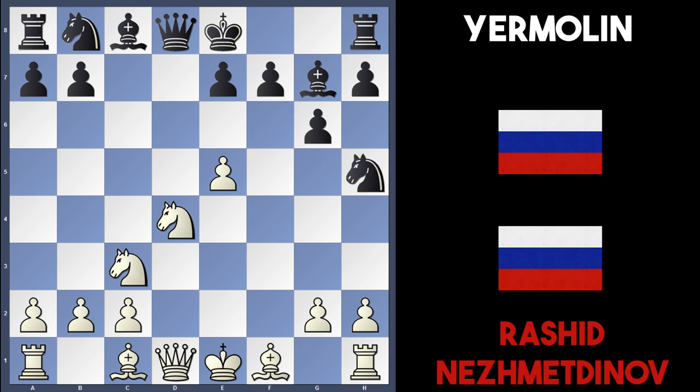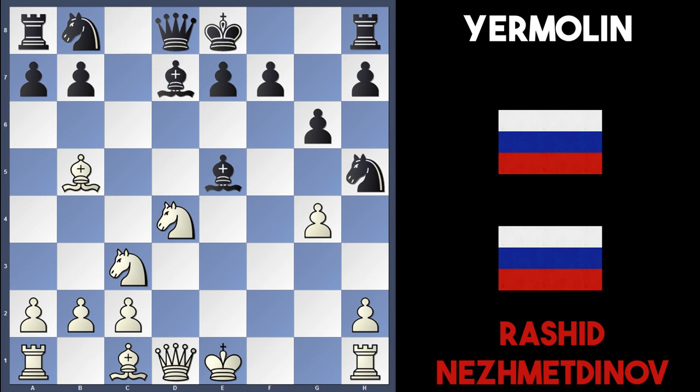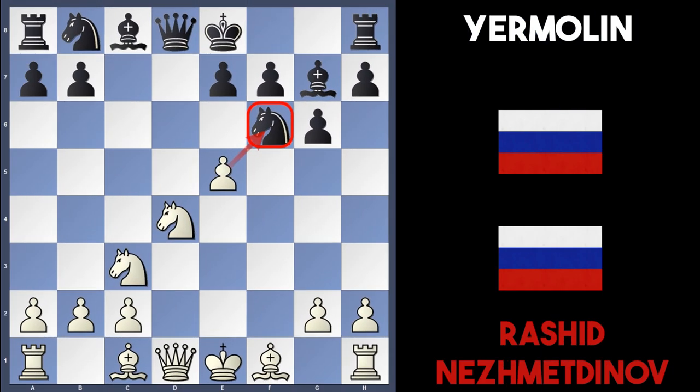Nh5 is also an option for black, but white can play g4 here. If Bxe5, white can again play Bb5 — this Bb5 move is very strong in many positions. After Bd7, white simply takes the knight on h5 and is again a piece up. Going back to the game, there aren't many good options for black.